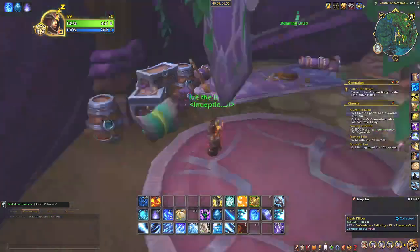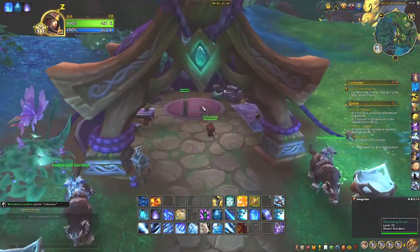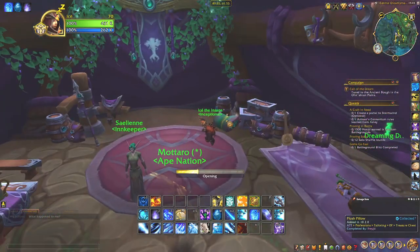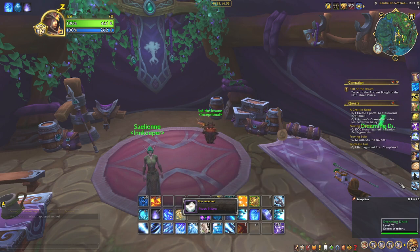It's basically just over here. It's inside this little hut. Just go in, loot it — there you see: plush pillow, 3 degrees tailoring.